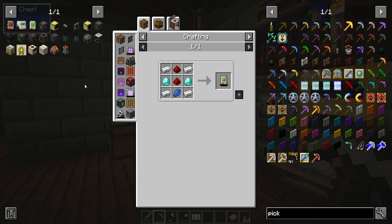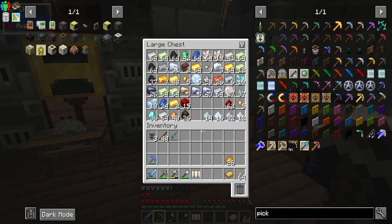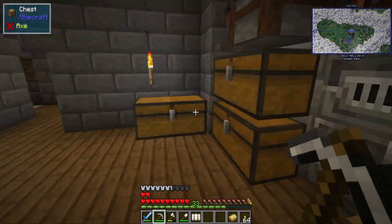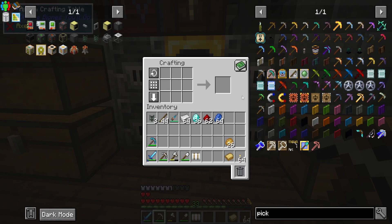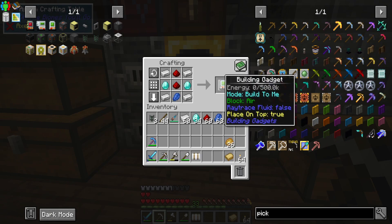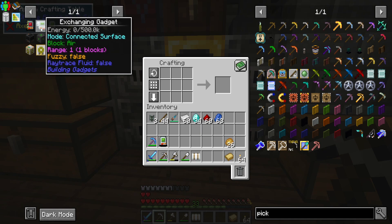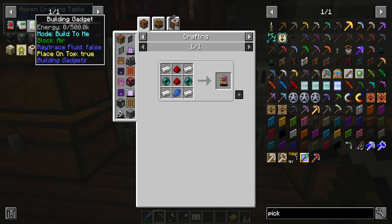Let's start off with building gadgets. This is going to eat up our diamonds, but it's really cheap compared to All the Mods 7. If you're playing this pack, grind it out as quickly as you can - cheaper recipes for doing so. The building gadget is just iron, a couple of diamonds, redstone and lapis. We'll also make the exchanging gadget - similar ingredients. And the destruction gadget has a little bit different recipe.